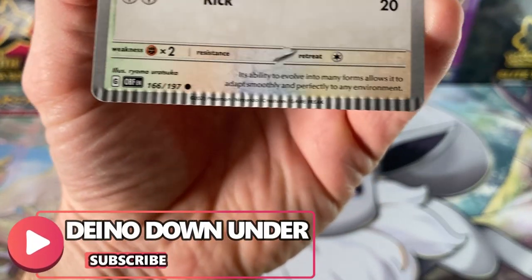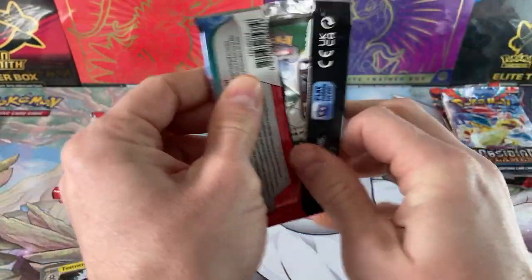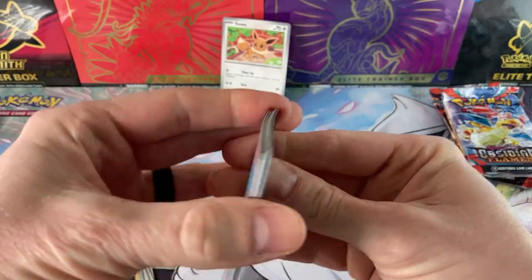If you've ever had a card crimped this bad, hit that subscribe button. Into the second pack — it's sealed. Good. I haven't had an error pack like that for a while with a crimped card.